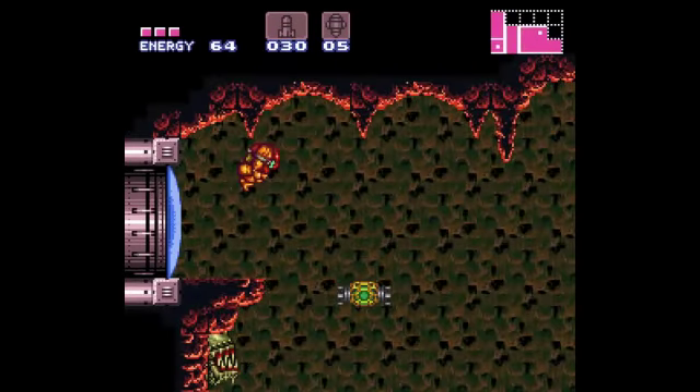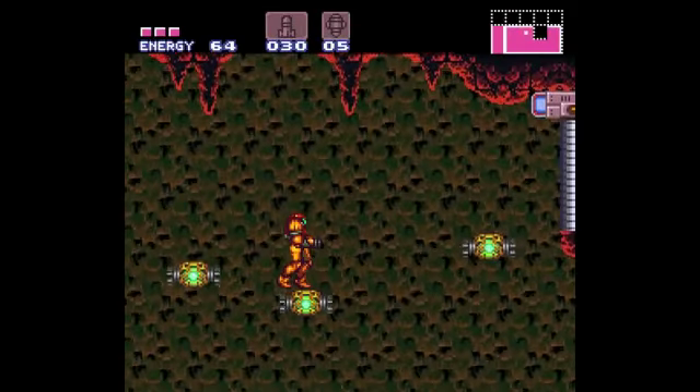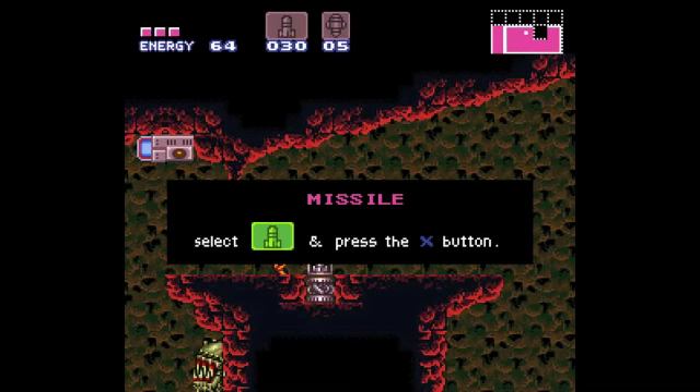Clark Gregg of course comes back to play Agent Phil Coulson, and he's as good as he ever was in the movies, if not better. His role is much more humanized, and that's something I think will bring a lot of viewers back who may have watched the first few episodes. He has a charisma about him.